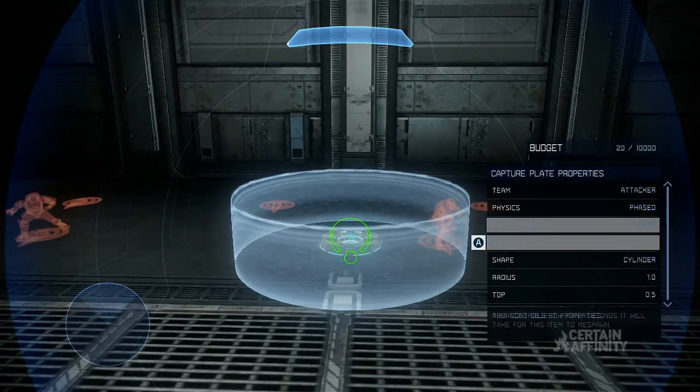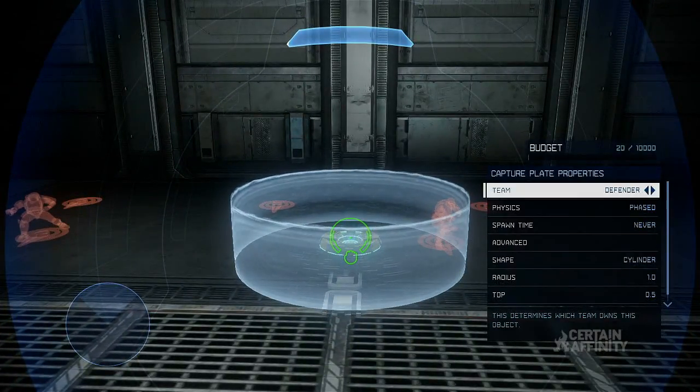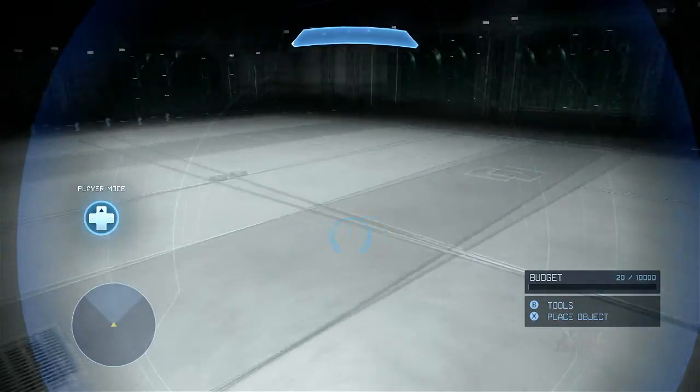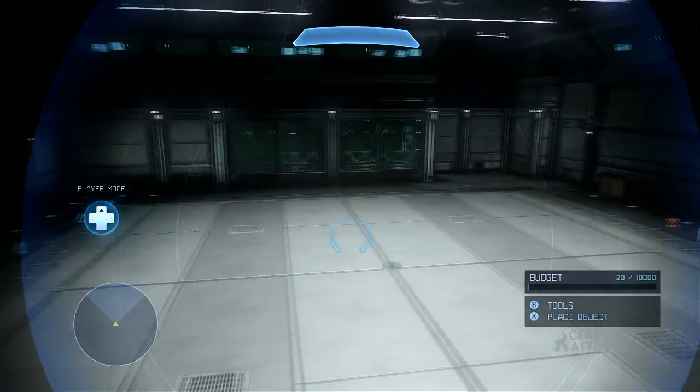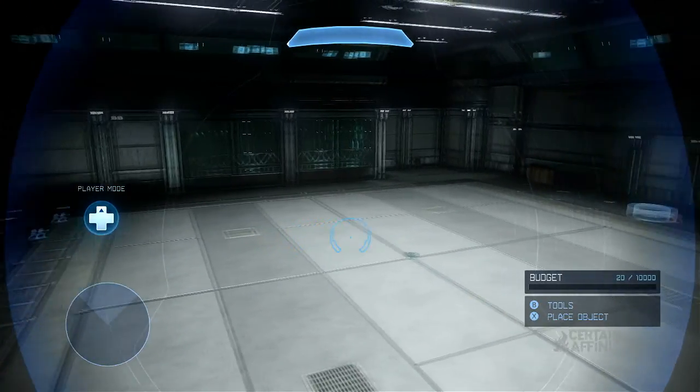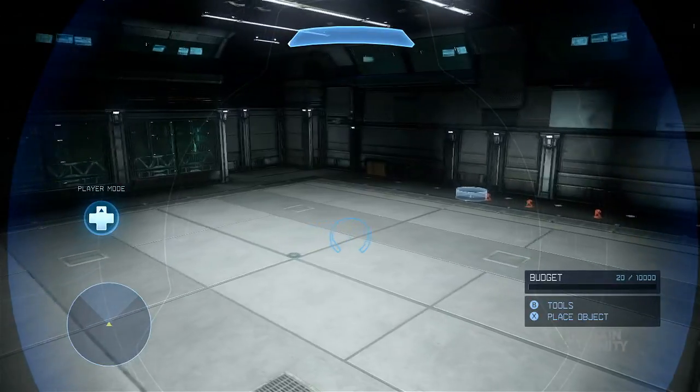That's it — Griff Ball is now set up for your map variant. That wraps up our tutorial series for forging Halo 4 game types. Links to all the other mode tutorials will be included at the end of the video. As always, if you have any questions feel free to leave a comment and we'll try to answer. From all of us at Certain Affinity, Forge out.